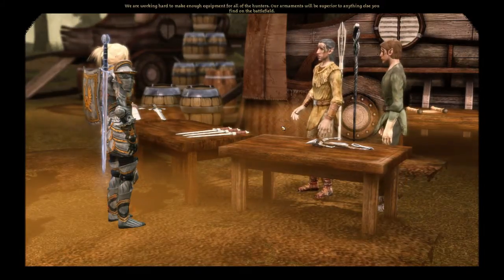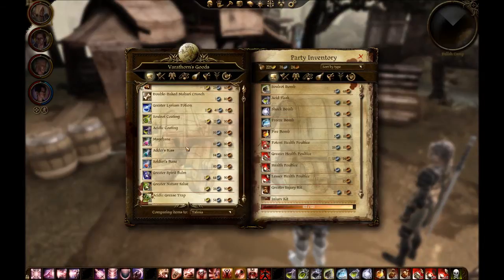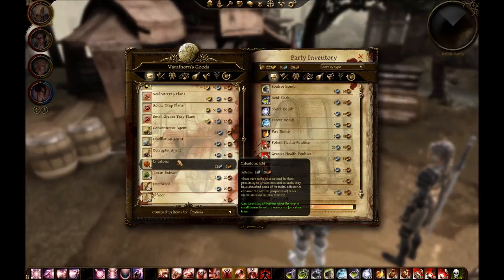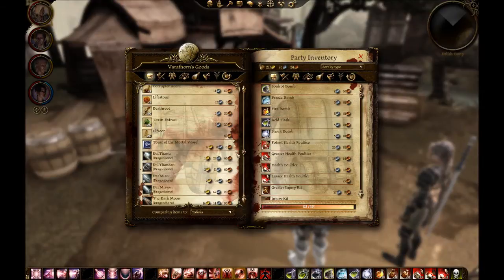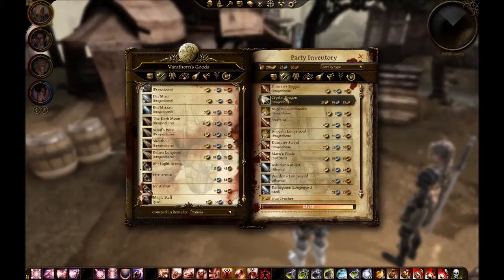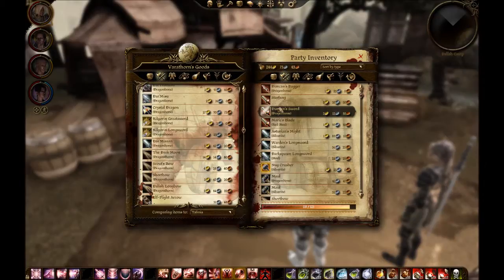Right. We are working hard to make enough equipment. Let's start bartering. Tom was skilled in study — one point to spend on a skill. Immortal vessel — one or more points to spend on attributes. Now I can sell stuff, because I need somewhere to really work with.